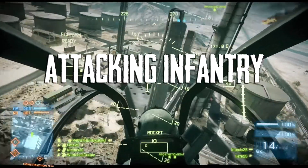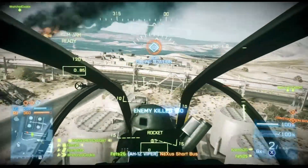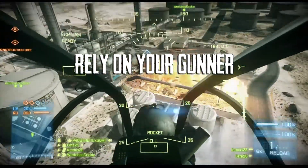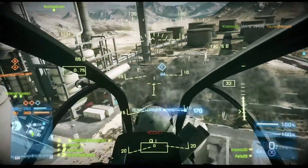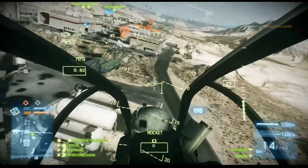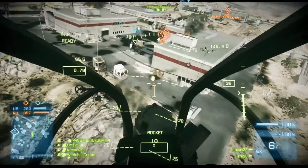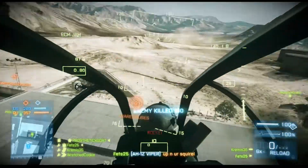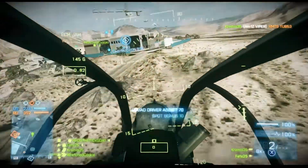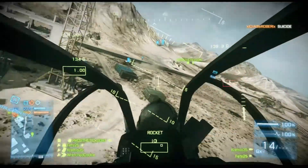Let's move on and talk about attacking infantry now. This is a little bit different — you rely on your gunner a lot more when you are attacking infantry. You can use your rocket pods to soften them up and even get kills with them, but your gunner is designed for this. Let him do the work, keep your nose up and let him shoot down on the target so you can stay level and keep moving. That is the key to attacking infantry.